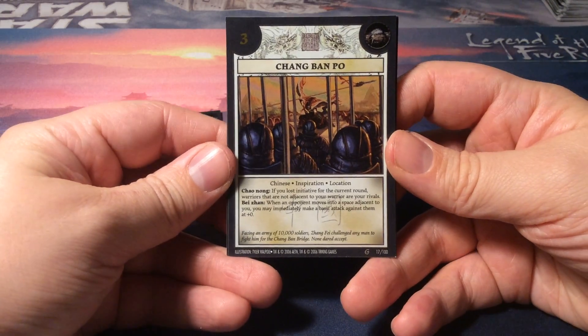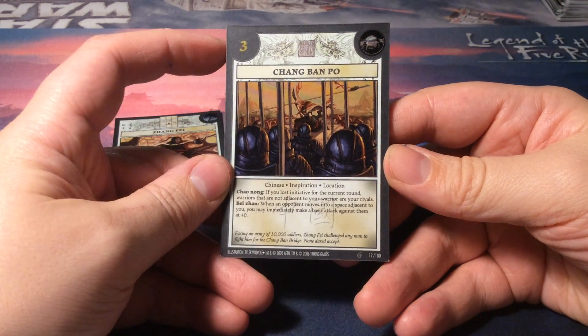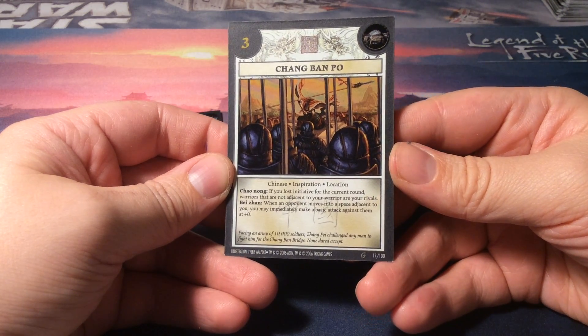Then we have Chang Ban Po, which is an inspiration — a location actually. It is three initiative and it has two abilities.